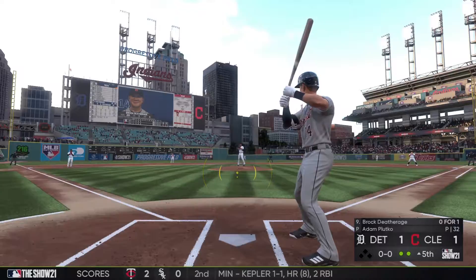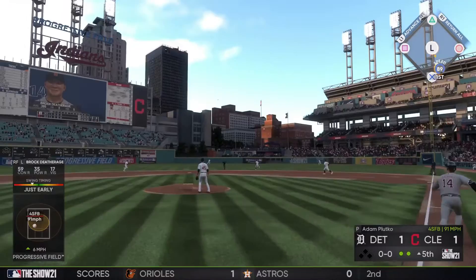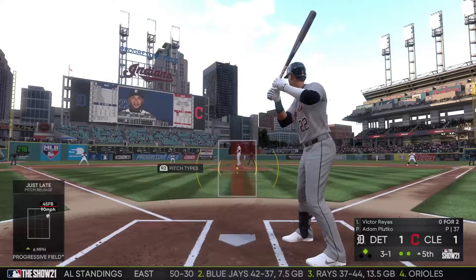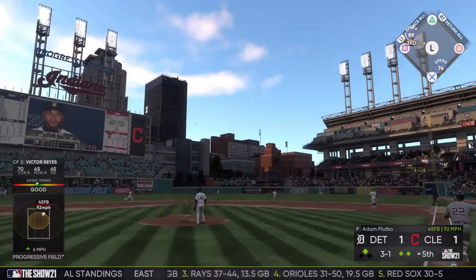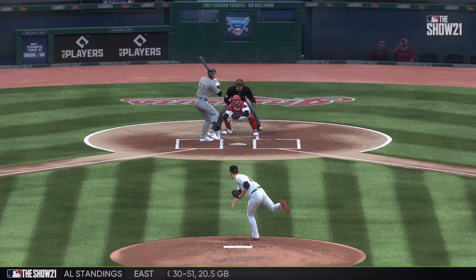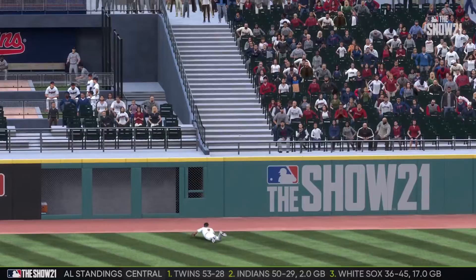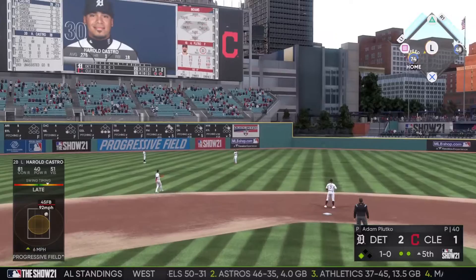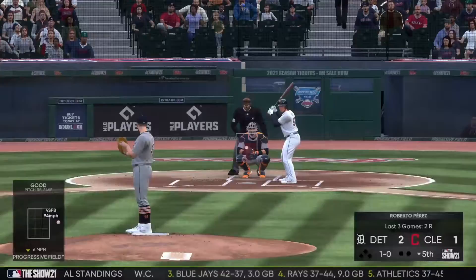Top of the fifth with two outs — Brock Deathridge, our number three outfield prospect, sends a ball to right center that gets all the way to the wall for a double to keep the inning alive. Victor Reyes then sends a ball to right center himself — the right fielder dives and can't make the catch. It bounces up and over the wall as a ground rule, but the run scores to give the Tigers a 2-1 lead. Harold Castro flies out to shallow left center and Zimmer makes the catch to end the fifth.